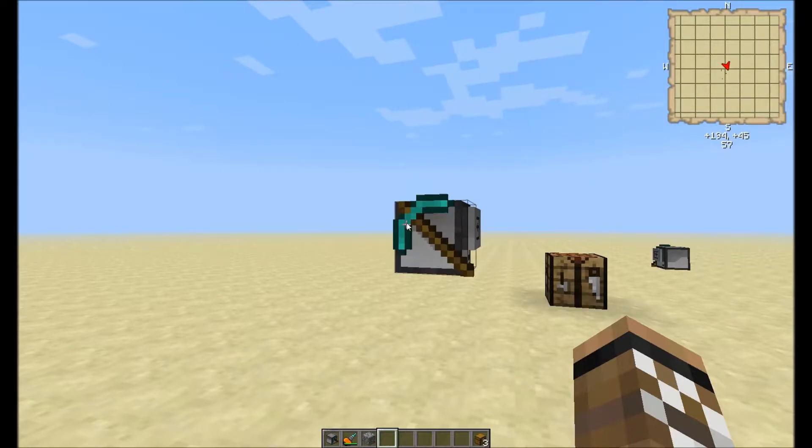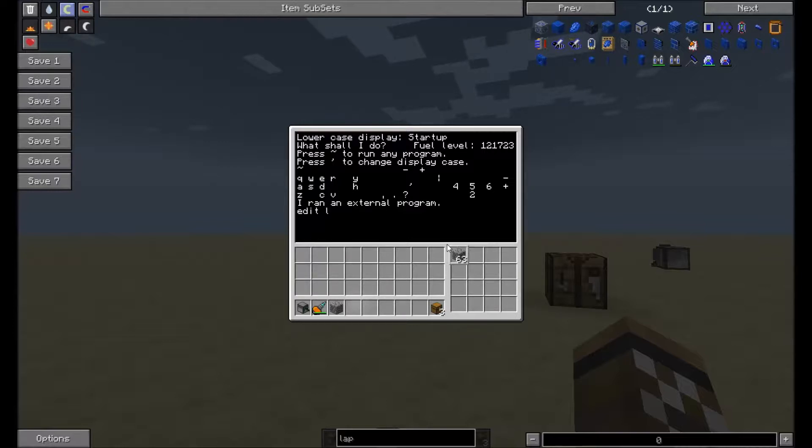I also changed the other features around this. If I want to edit a program and show you 'lame,' I cannot edit programs from here. I did this for a future update that's not quite out yet but is planned. I do not want you to be able to edit programs directly from here without a password — spoiler alert, I should have said that earlier.